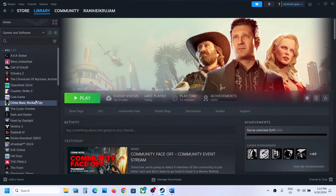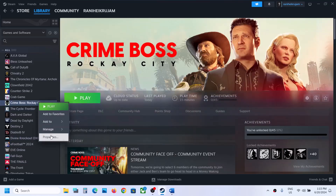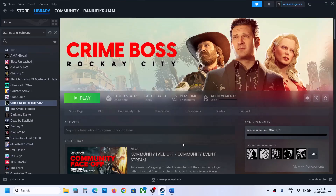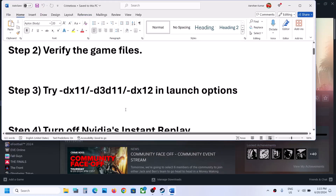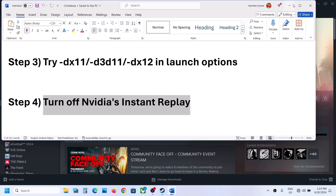If still not working, remove the launch option and then follow the next step. The next step is to turn off Nvidia Instant Replay.